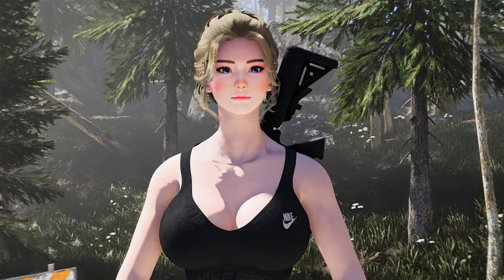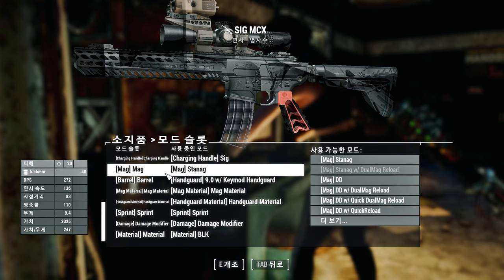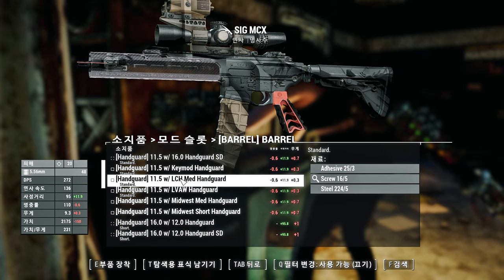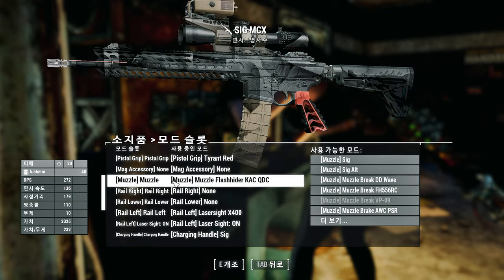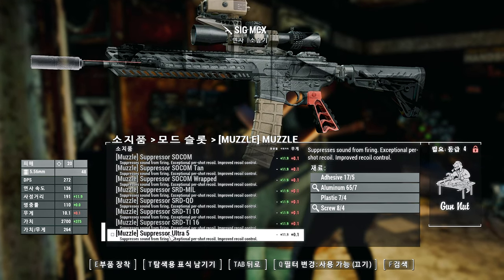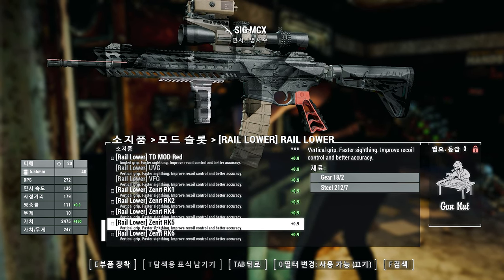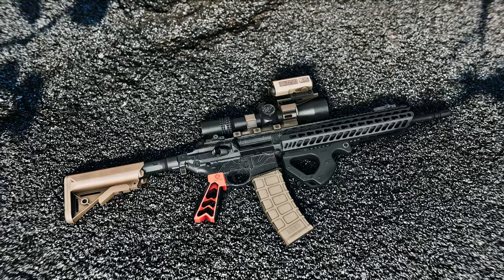If you're a fan of the Sig MCX rifle, you can further customize it with this mod. Mix and match different components to build a unique assault rifle that suits your needs in the harsh wasteland. Grab your new Sig MCX assault rifle, customize it to your heart's content, and embark on thrilling adventures across the post-apocalyptic landscape.